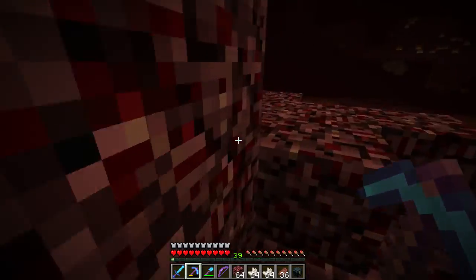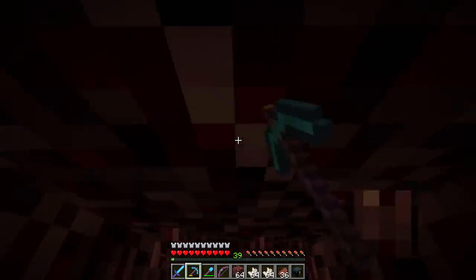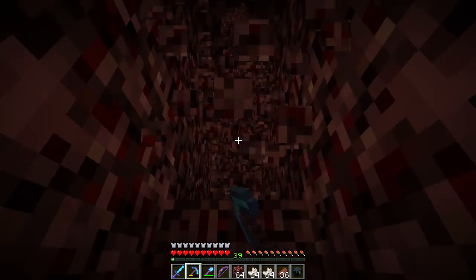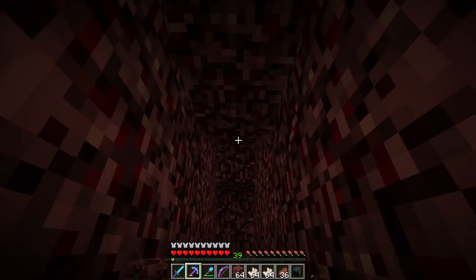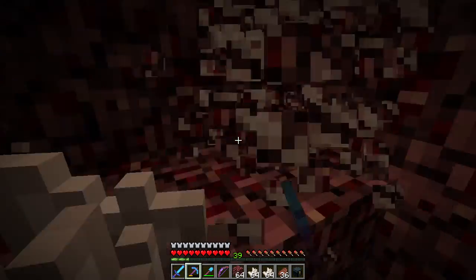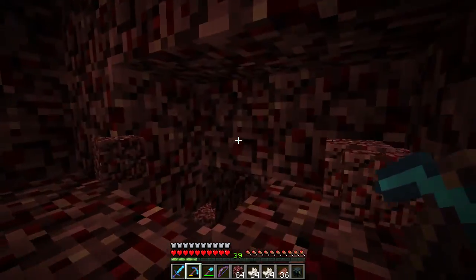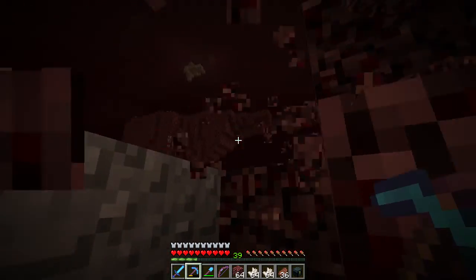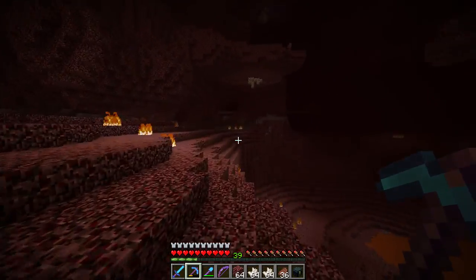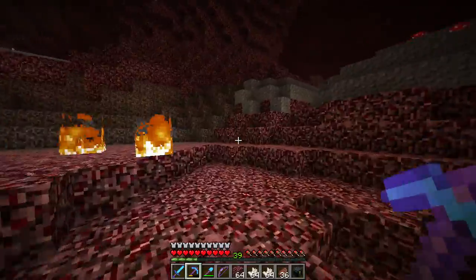I don't really have anything else to talk about to be honest. We kind of did what we wanted to do in the nether — mine quartz, talk about One Piece, and get the magma blocks. The nether is weird. Wait — that looks like my road. That might be — that's my road! We found my road, guys, I'm safe! Woohoo!